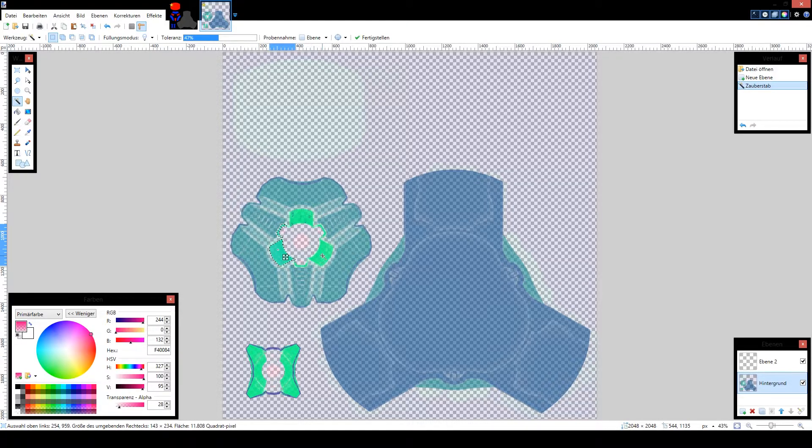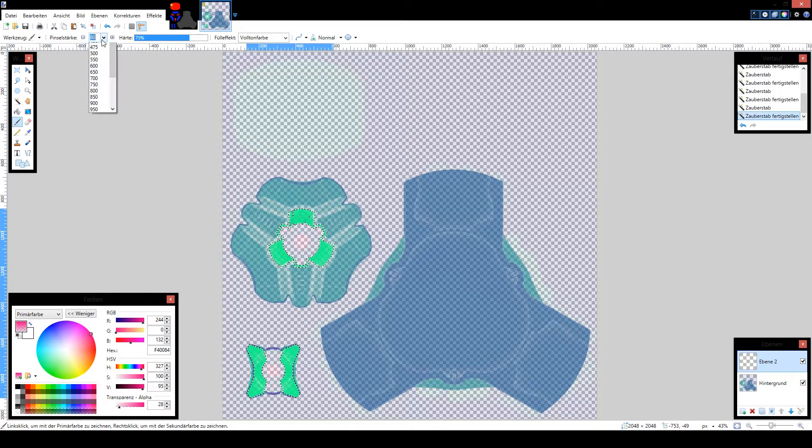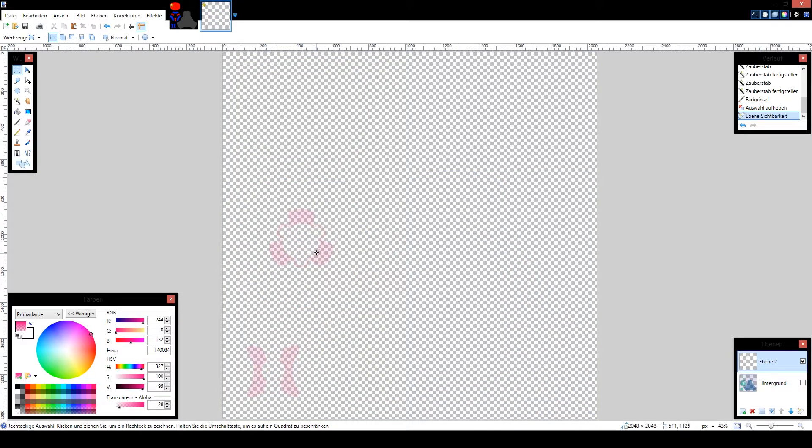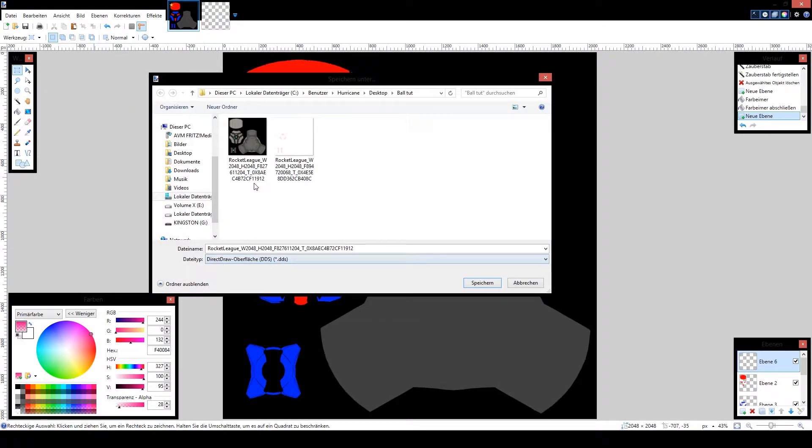I'll probably choose the green parts — actually here, the blue ones. Then we are painting it all in this color we've picked. So like this. Then we are disabling the lower layer and then we are saving it. We also need to save that texture.